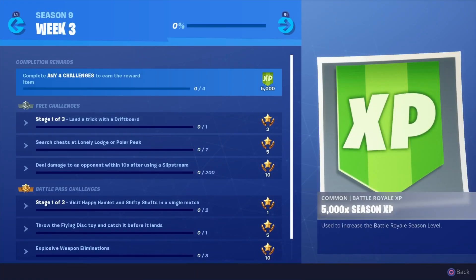Let's check them out. First of all, land a trick on a drift board, and then it would probably say like do something in a baller, do something on the quad - I don't know. Then search chests at Lonely Lodge or Polar Peak, you've got to do that seven times.